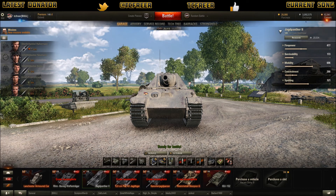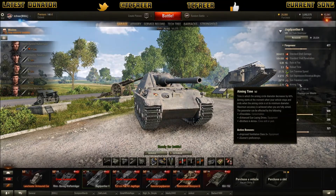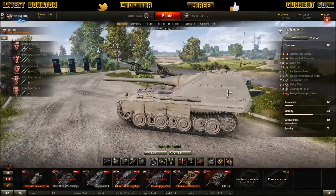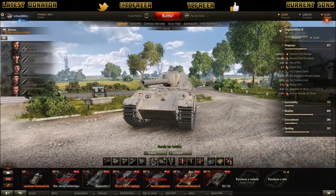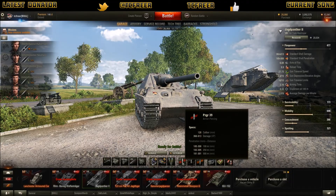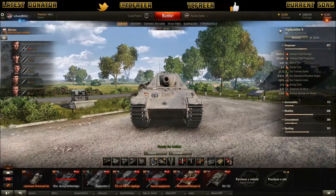I've gone with vents, rammer and binoculars on this. I haven't gone with a camo net or a gun-laying drive. The reason is it aims in 2.1 seconds with 0.33 dispersion, and I've now got a sub-10 second reload, which means my DPM has almost hit 3,000. With Brothers in Arms it will be over 3,000 DPM on a tier 8, which I think is pretty damn good — especially when you've got a shell that does on average 490 damage and the high roll can do 600.